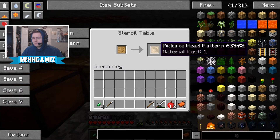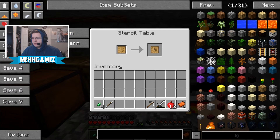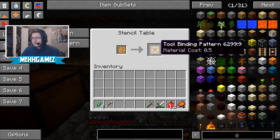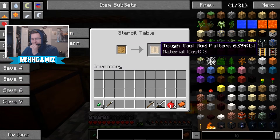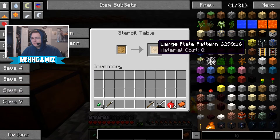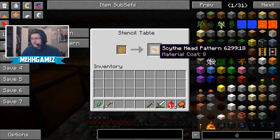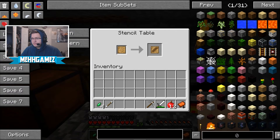So we have the pickaxe head pattern, shovel head pattern, axe head pattern, sword blade pattern, wide guard pattern, hand guard pattern. Oh goodness — tough binding, large plate pattern, broad axe head pattern, scythe pattern! That's awesome.